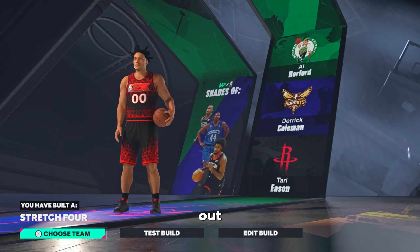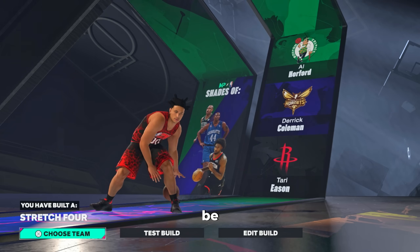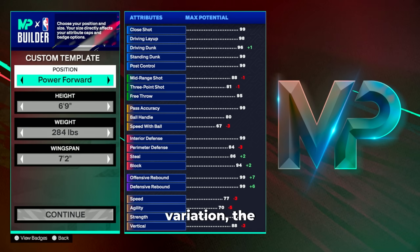So our build name is going to come out as a stretch four. If you take down the mid-range it'll come out as a versatile defender. This is going to be the best stretch build in NBA 2K25.